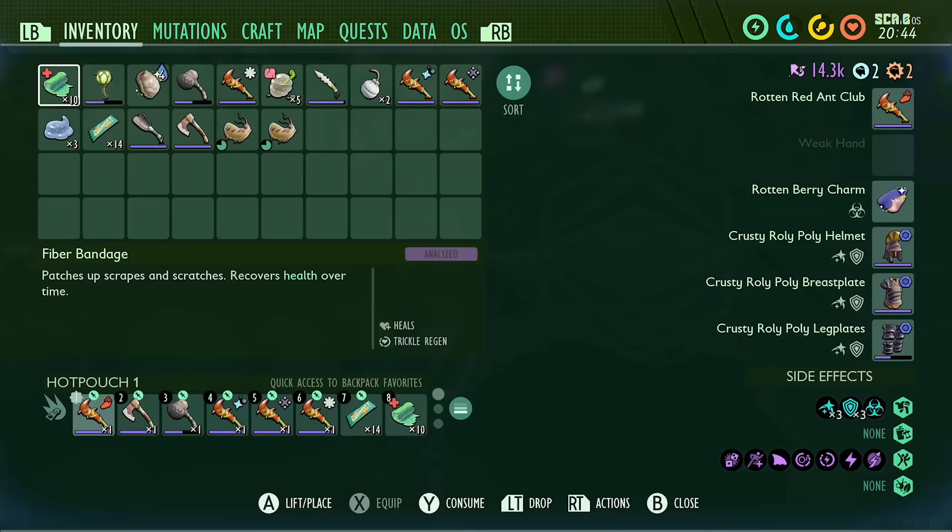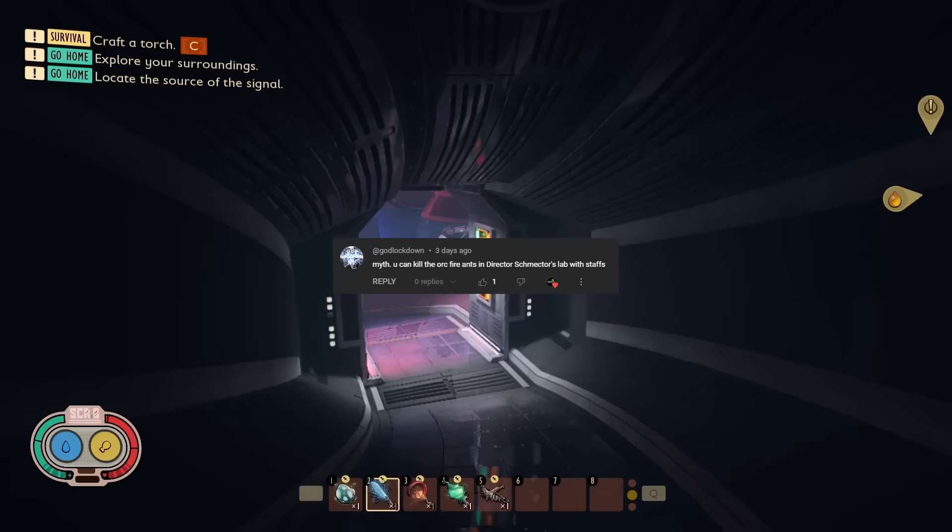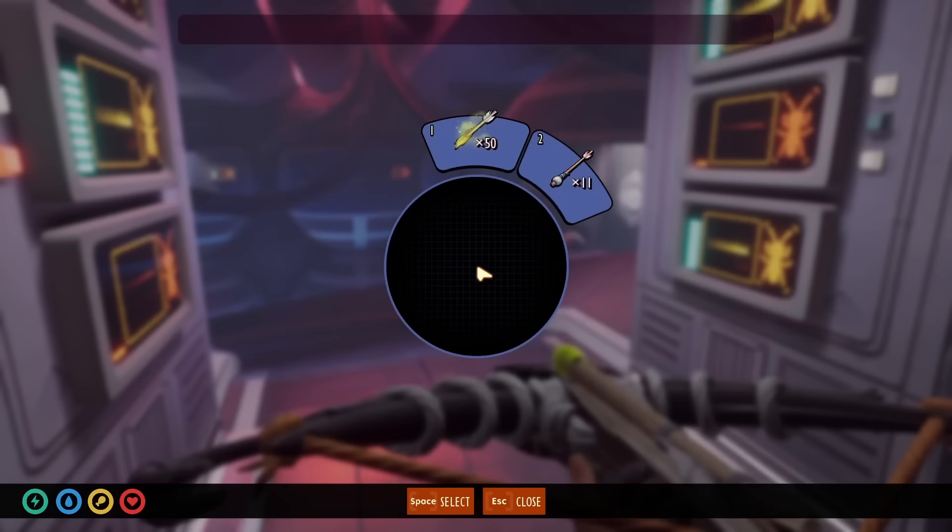Next up, we have a myth from God Lockdown, who says: you can kill the Orc fire ants in Director Schmechter's lab using staves. I thought I'd test this with as many things as possible.